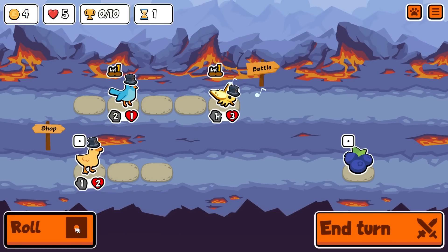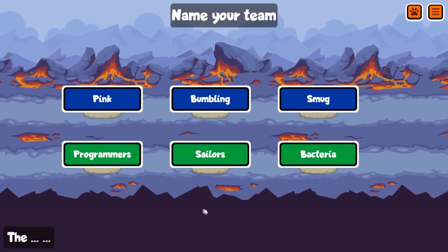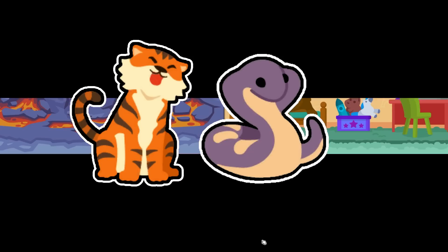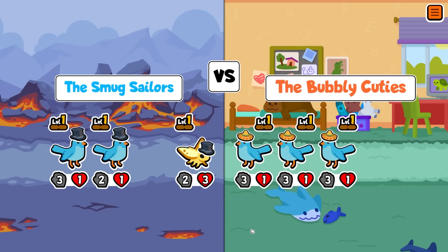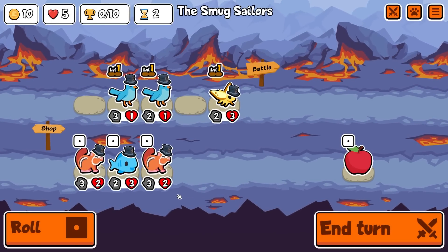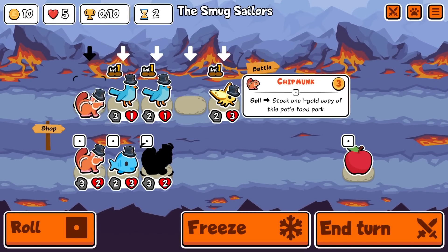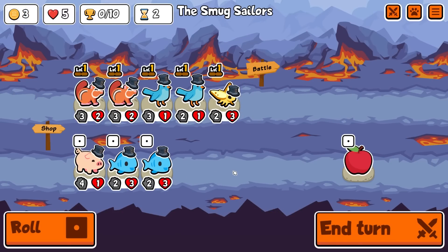Hey guys it's Haps and in today's video we are back in the Rainbow Weekly, playing with one of the deadliest combos in this pack - the Tiger Cobra. The Cobra's ability deals 20% of its attack damage to one random enemy every time the friend ahead attacks. At level 2 it does 40% and at level 3 it does 60%. So a level 3 Cobra with 50 attack will do 30 damage per snipe.